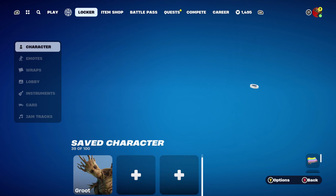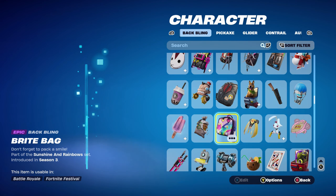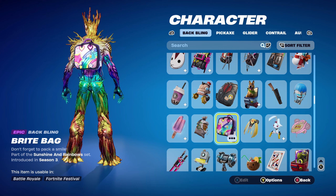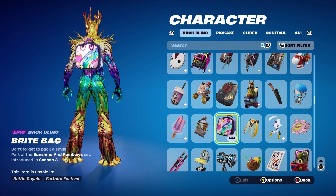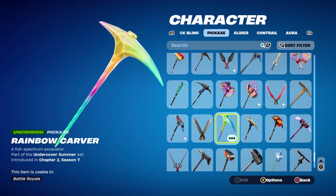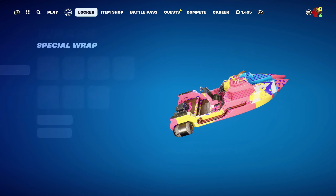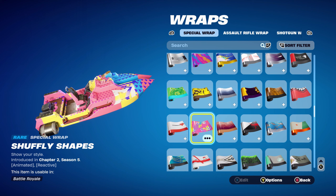The final Groot skin combo uses the Bright Bag back bling — Bright Bomber's back bling from the Sunshine and Rainbow set, introduced in Chapter 1 Season 3 — a nice Rainbow design with a llama on it. The pickaxe is the Rainbow Carver, part of the Undercover Summer set from Chapter 2 Season 7. The final weapon wrap is Shuffley Shapes from Chapter 2 Season 5 — it's an animated and reactive wrap with lots of colours: pink, yellow, blue, red, and purple.